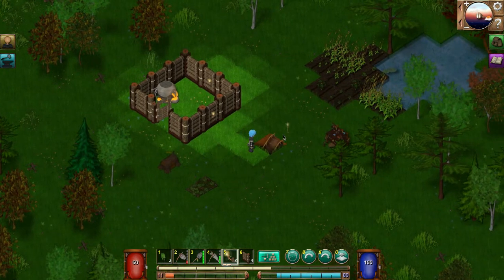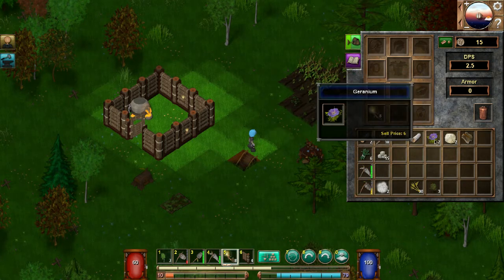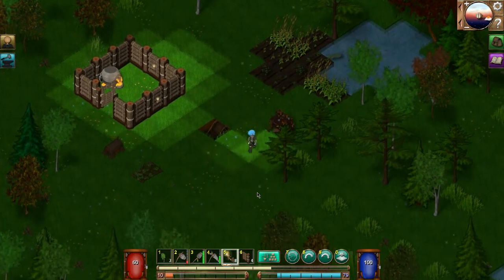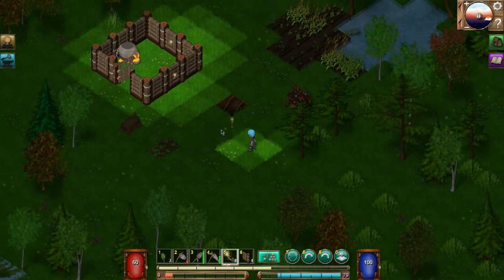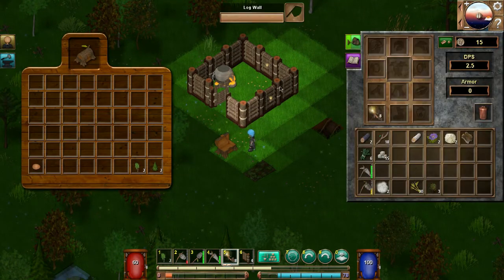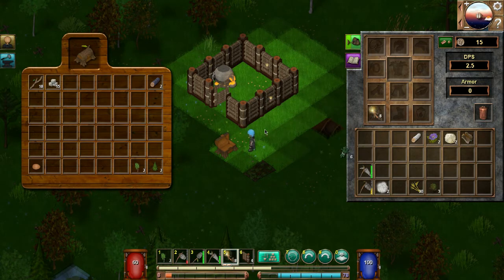I need food. There's no food — that sucks guys. What are we gonna do about food? Let's throw my stuff in the inventory just in case I die and lose any of this stuff. I think we're gonna end it right about here — it's a good spot, kind of suspenseful.